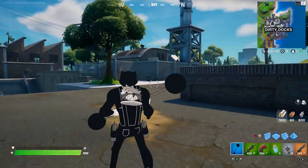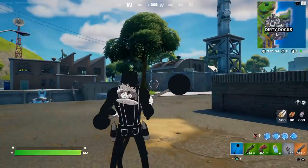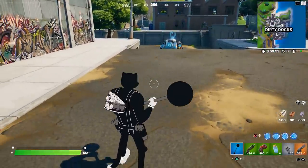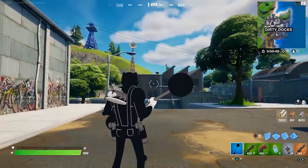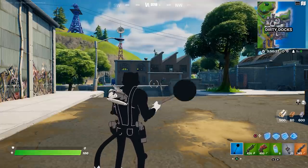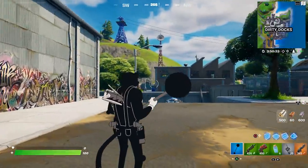He absolutely looks phenomenal, especially with this pickaxe out. I love this art style. I didn't think I would enjoy it, but it looks really clean in-game. I'm not even a fan of the Meowsles skin itself, but this looks incredible. Here's the pickaxe pullout noise — it's supposed to be a barbell and it does sound like that, believe it or not.